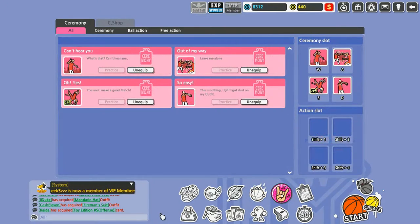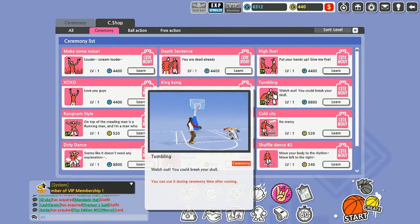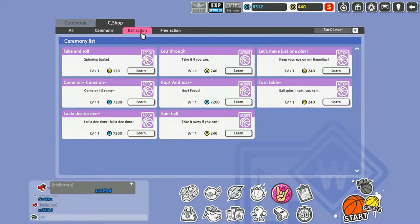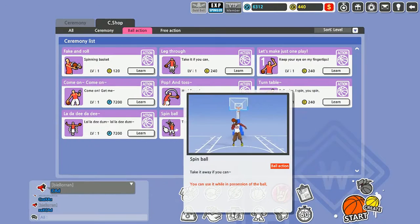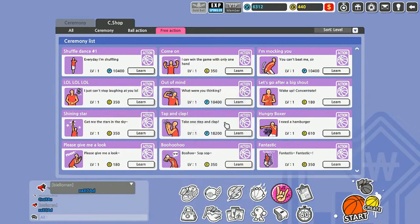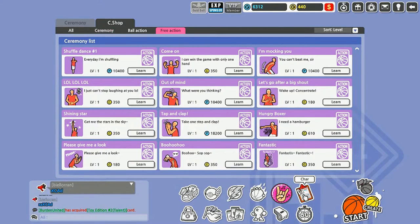Ceremonies are pretty much taunts — after every made basket you can hold W, A, S, or D and do a celebration animation. These are the base ceremonies they give you. There are ones you can buy for real money and ones you can unlock with points. You also have ball action and free action — little animations your player does before the game starts. Some of these may also be character-specific since I've seen animations that only point guards and shooting guards can do.